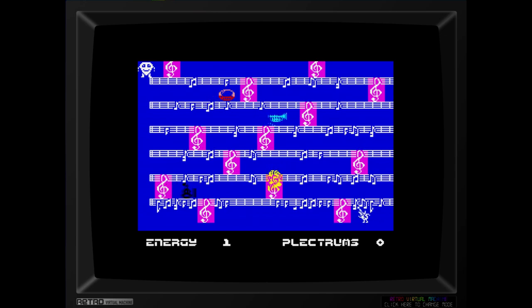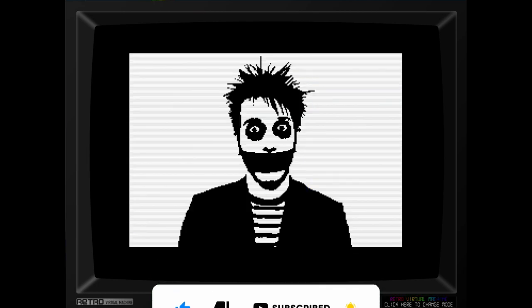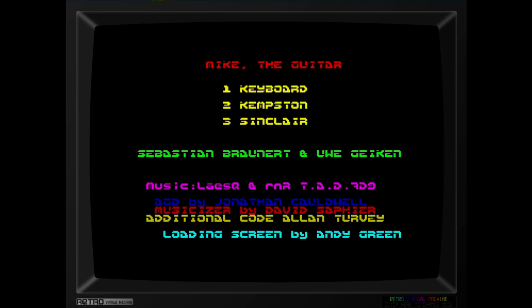The original graphics had Mike the Guitar as a full-size guitar sort of thing. I have no idea what I'm supposed to do, and why is that Tape Face — or whatever his name is — from America's Got Talent on there? That's a bit of a weird ending screen. Anyway, playing this on the Retro Virtual Machine, which is one of my favourite emulators for the ZX Spectrum and the Amstrad CPC.